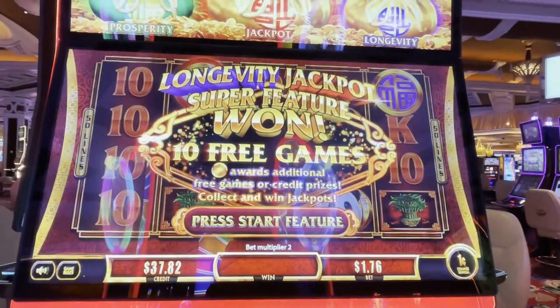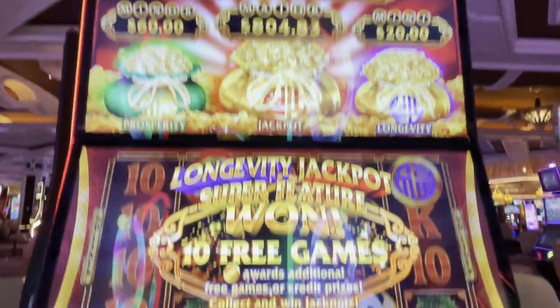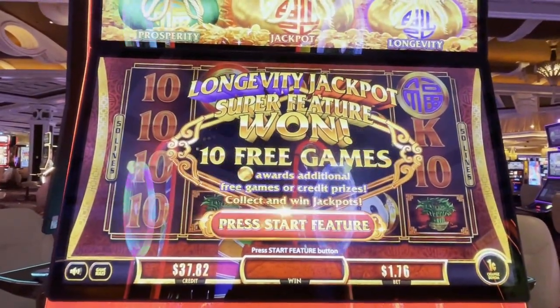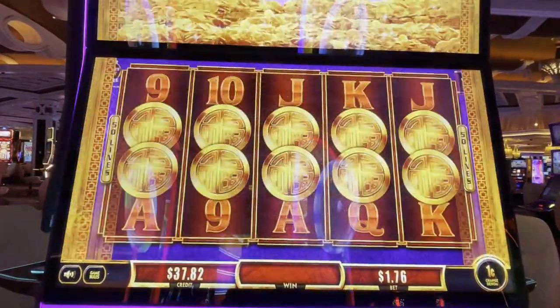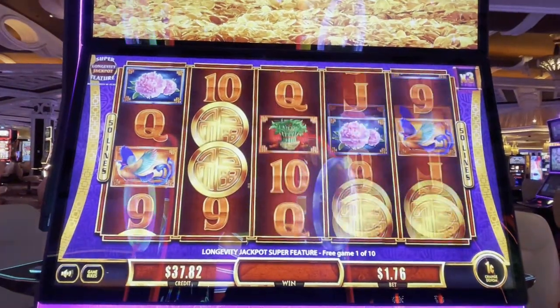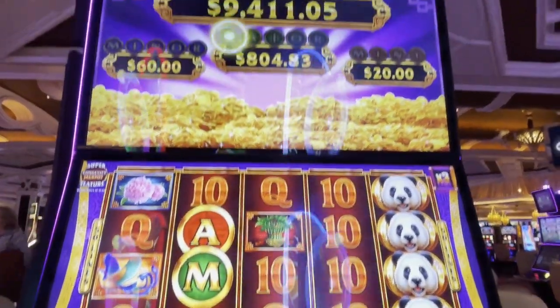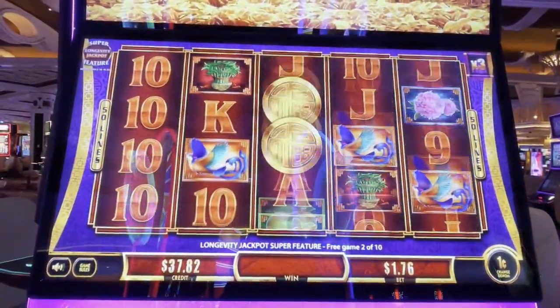Hey everybody, Slot Cats here playing Food Eye Land Land Panda. We got the longevity jackpot super feature, so we got the red bag and the purple bag. Super duper excited. Here we go, wish us luck! Lots of coins please. We got a red A and a green M - our favorite colors. Let's get some more coins.